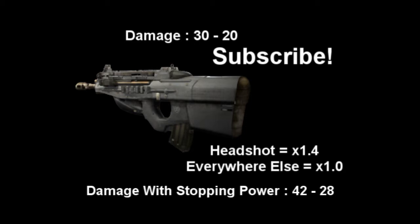Damage at close range is 30, damage at long range is 20. So when you put Stopping Power and Parabolic on there it's 42 at close range, 28 at long range. Its headshot multiplier is 1.4, everywhere else is just 1. So this means that with Stopping Power it's a 4 shot kill at any range, or without Stopping Power it's a 5 shot kill at any range.